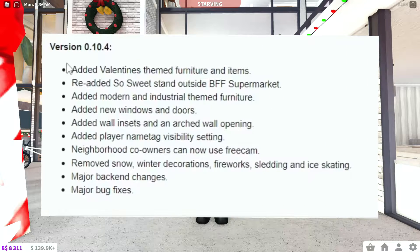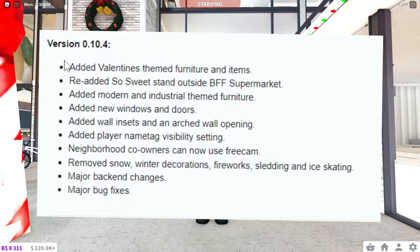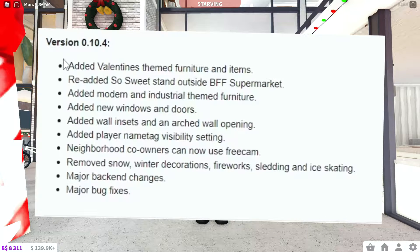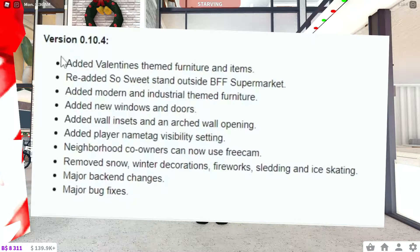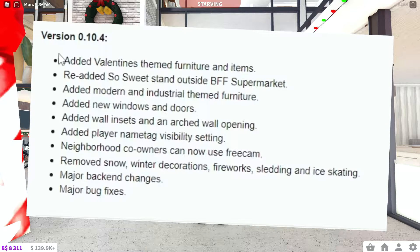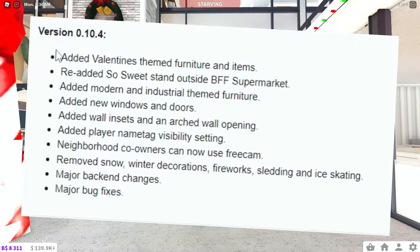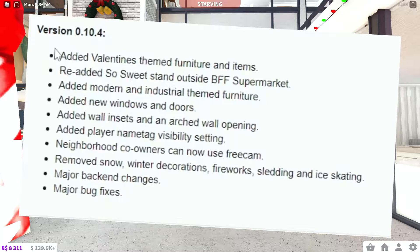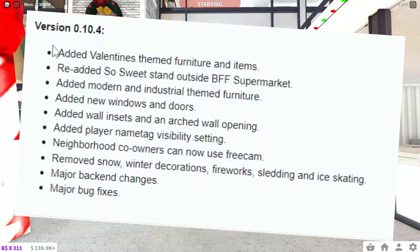In the patch notes: added Valentine's scene furniture and items, added a sweet stand outside the BFF supermarket, added modern and industrial themed furniture, added new windows and doors — that's gonna be fun — added wall insets and an arch wall opening. And added player name time visibility setting — yes, finally! Neighborhood co-owners can now use free cam.